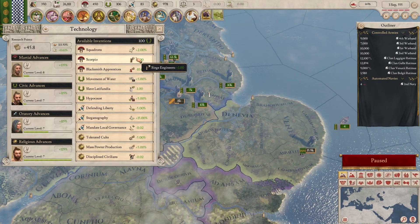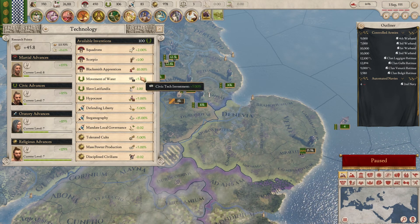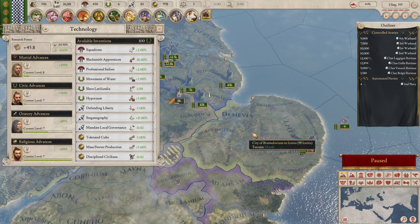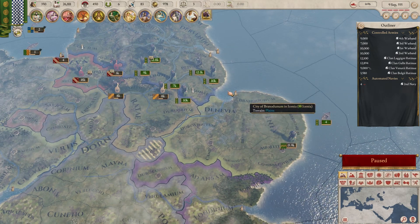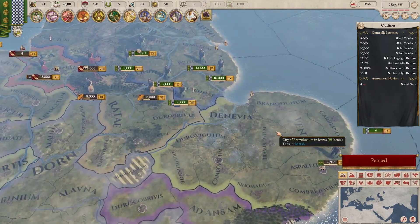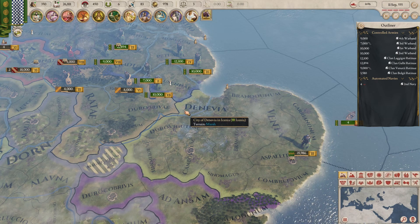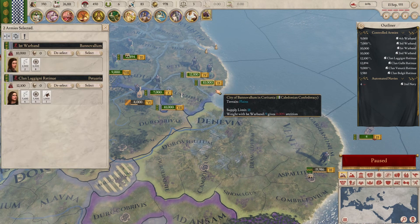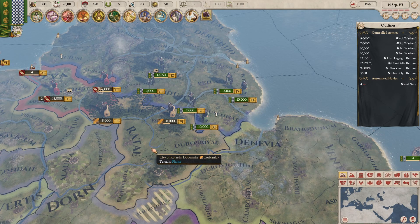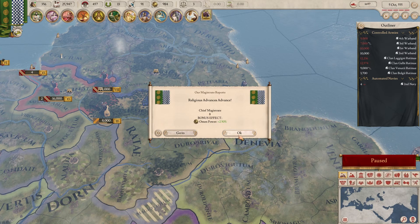New invention. Siege engineers seems pretty good if we're about to attack someone — let's grab siege engineers. And then I kind of want to just bunch up these ones into one pile. They're going to take some attrition by doing that, but that's okay.